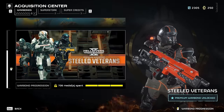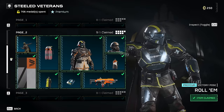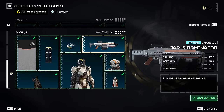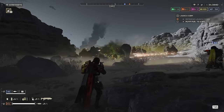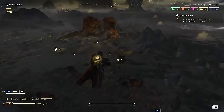The JAR-5 Dominator is the first weapon I ever set my sights on unlocking in Helldivers 2. Situated on page 3 of the Steeled Veterans Premium Warbond, it seemed like an attainable early game weapon to help me take the fight to the automatons. The JAR-5 would begin the first in a long line of bitter disappointments with weapon unlocks in my Helldiving experience, and today we'll explain why that is.